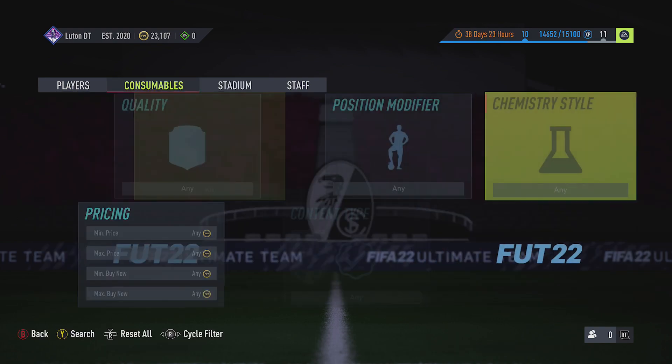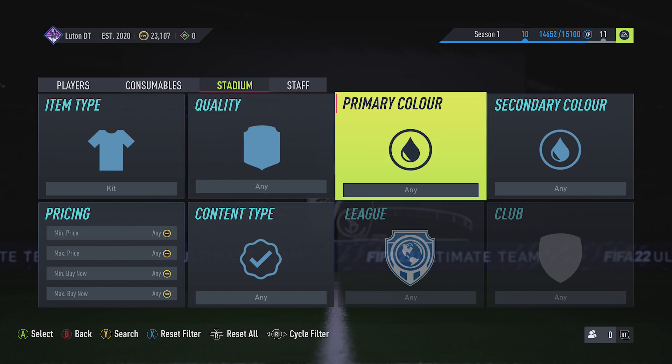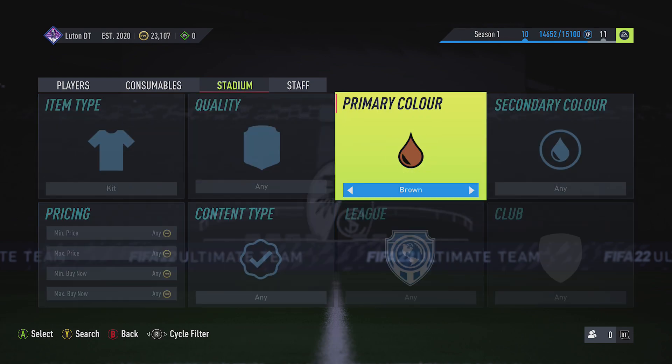Kit — there you go. I clicked on the item category and then used the right stick or right D-pad to flick over to Kit. Once you're happy with that, hit B to go back. You can also pick a primary colour if you want.